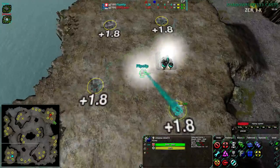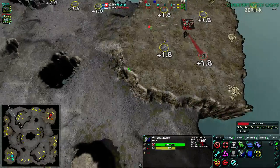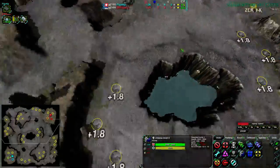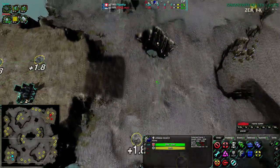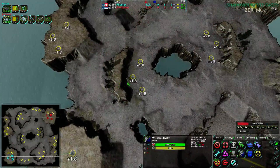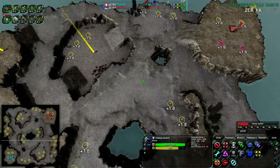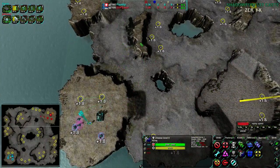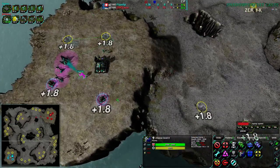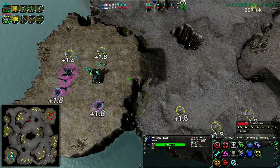Without further ado, let's get to it. Flipstep going for Cloakbot Factory on the southwest side of the map. Lottery going for light vehicles on the northeast side. This map is very good for all factories — it's flat enough for vehicles to work fairly well, though terraforming can put a damper on that. It's hilly enough for bots to work fairly well, with enough room to get around. Spiders and Jumpjets have their cliffs, and an air start gives you a very defensible opening area.